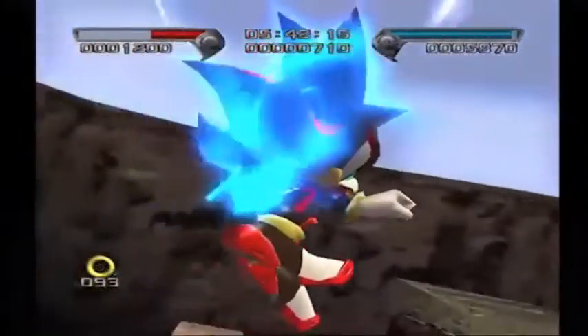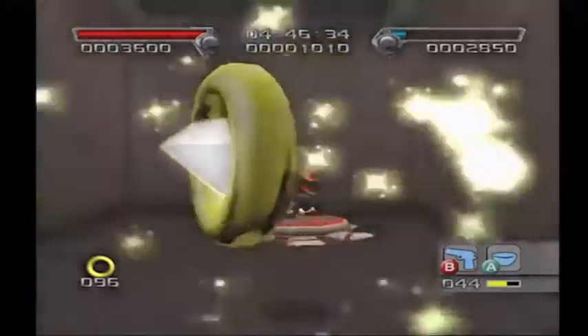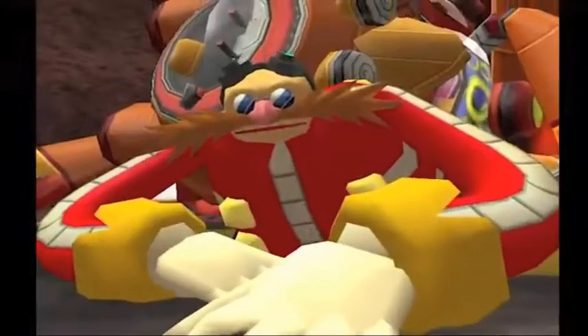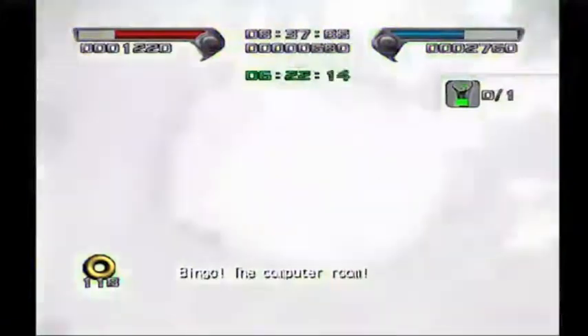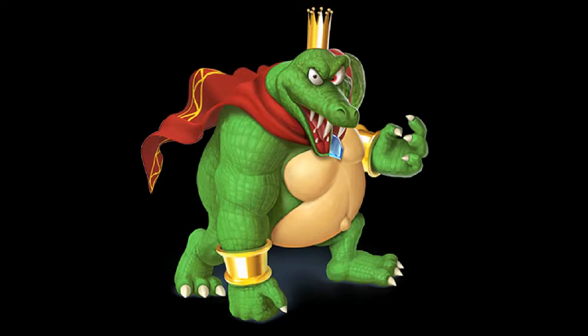My favorite pathway is the neutral pathway — all I have to do is get to the gold ring and onto the next stage. Point A to point B, the way I like it in a Sonic game. The only problem is that the story is absolute horseshit — Shadow Android? And I have to play it twice to get both endings at the end of the pathway. There are those rare moments where the dark or hero mission is just getting to the gold ring, but why can't they all be like this?